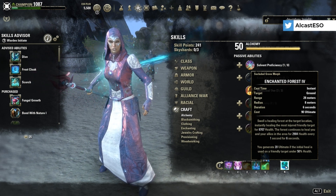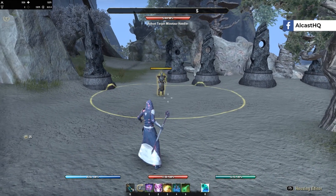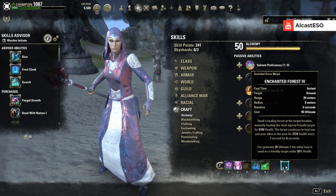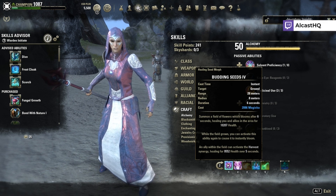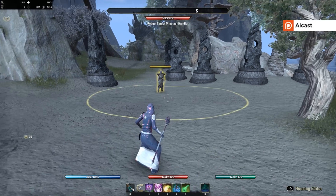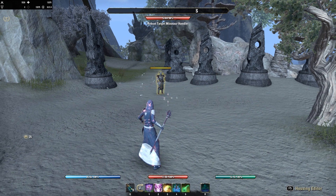Aggressive Warhorn is usually the ultimate you should use. However, if you want, you can also use Enchanted Forest — it generates 20 ultimate if the initial heal is used on a friendly target under 50% health. If the tank drops low or somebody is really low, you can use this and it provides a huge amount of healing: a nice heal over time, 8-meter radius, 6-second duration, and it only costs 90 ultimate points.